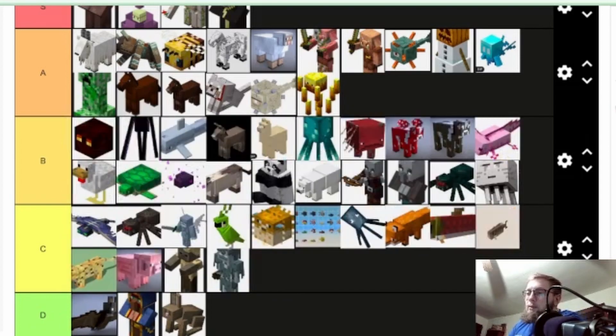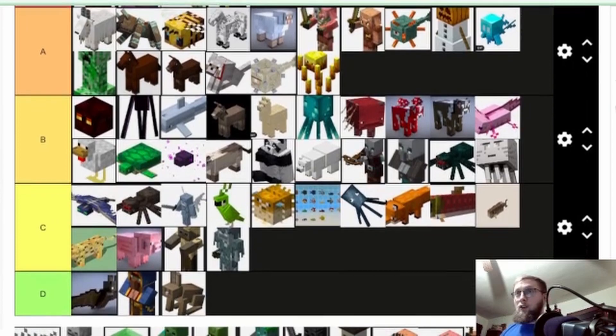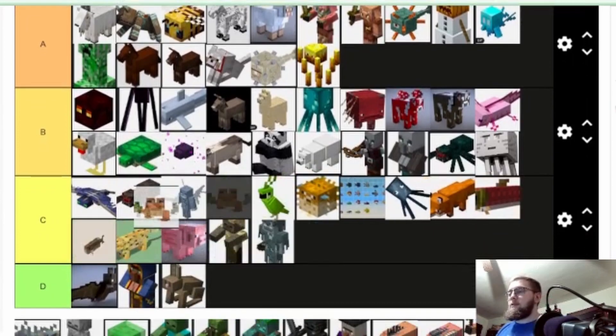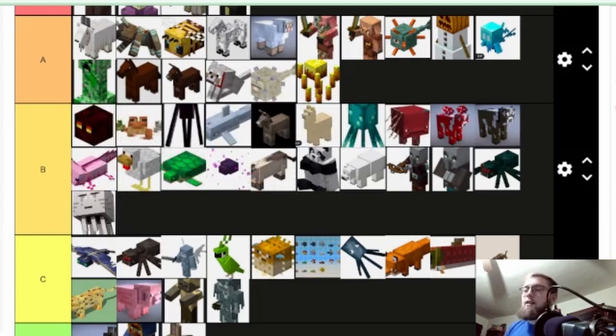Magma cubes — recently they haven't been that useful, but with the addition of frogs and frog lights, I think the frog lights are really good lighting sources. I'm gonna put frogs and magma cubes in the same category. Before that addition, not great — I guess the magma cream is fire resistant and great for Nether — but now with frog lights I'm gonna put them both at high B.